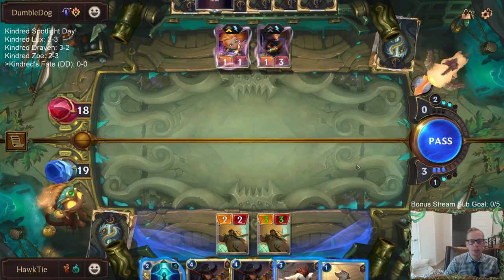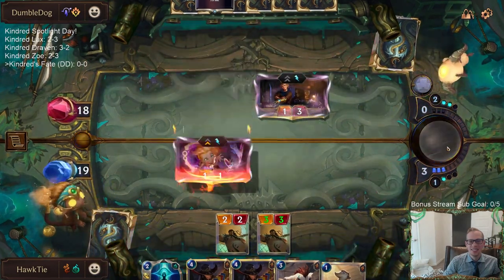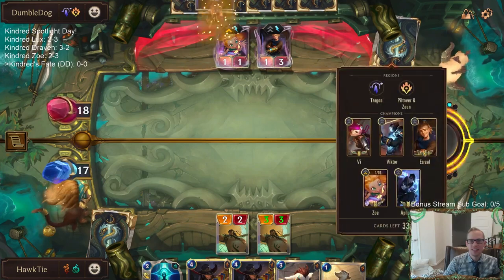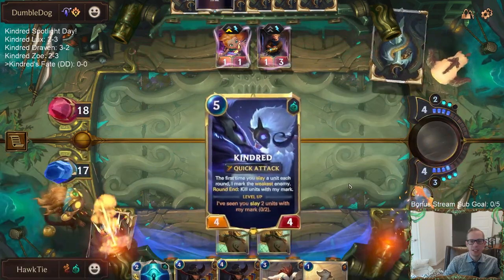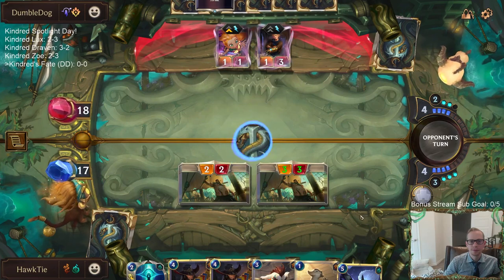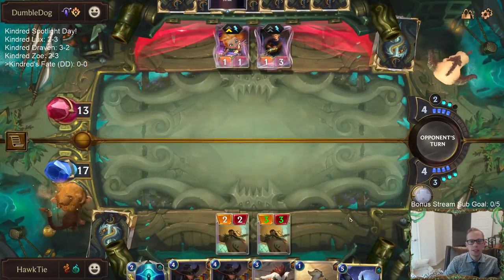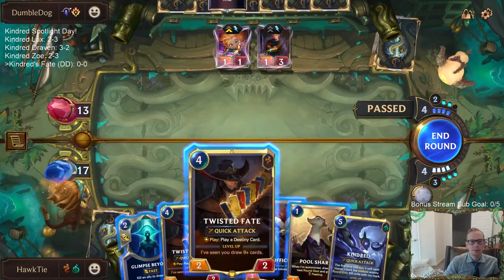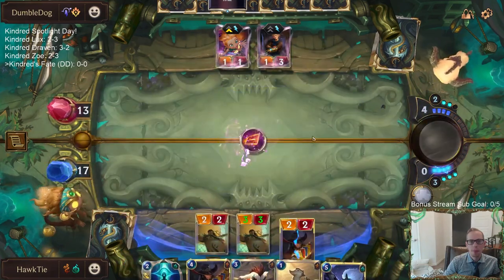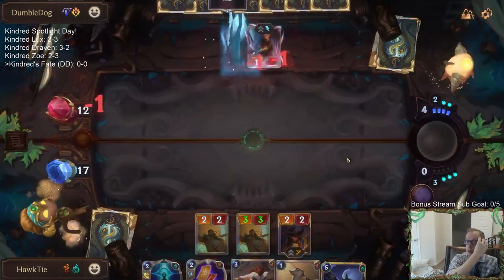They want their round three Ezreal — this is ideal. They didn't cast the fleeting Mystic Shot, so I'd waste spell mana. But I only wasted one mana, so it's not like I really did much. The Twist of Fate's gonna die to Mystic Shot, but it kills Zoe.